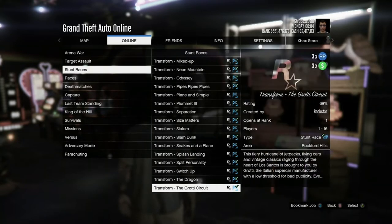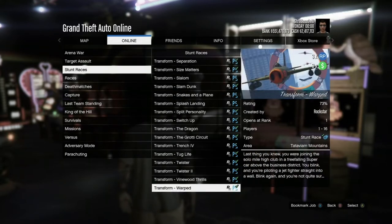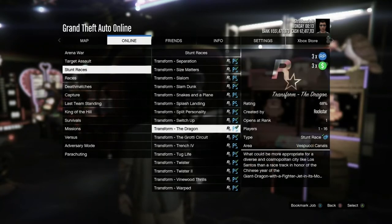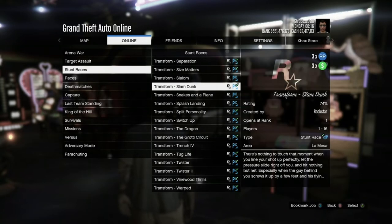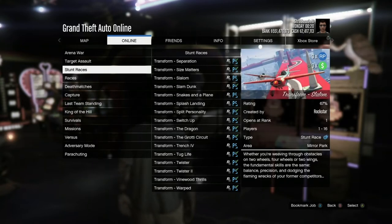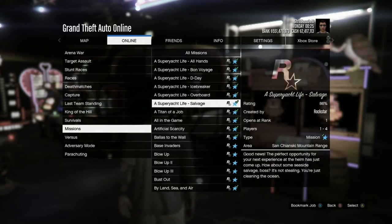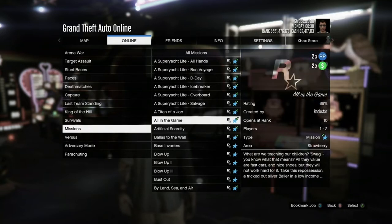Transform races are at three times cash and RP this week — previously they were only double money about two months ago. These are highly recommended and actually fun even if you're not into racing. The basic concept is you're in one vehicle and mid-race you transform into a plane, jet ski, or another type — doing laps or point-to-point races while switching vehicle types. It's a good break from free roam grinding.